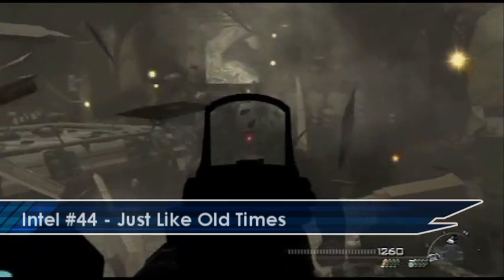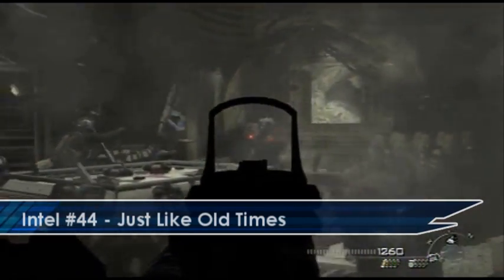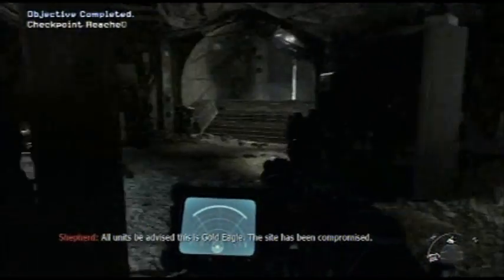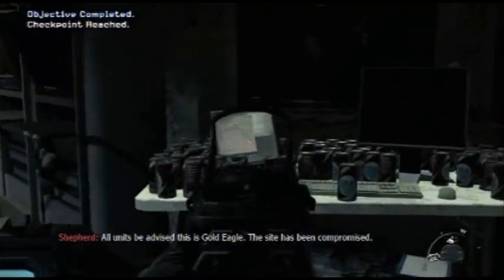Your penultimate Intel is after you've done that big firefight in that room. You'll be forced to breach a door and once you've taken out all of the enemies just go round the table's edge and you will find the Intel laid on a table with a lot of Coke cans.